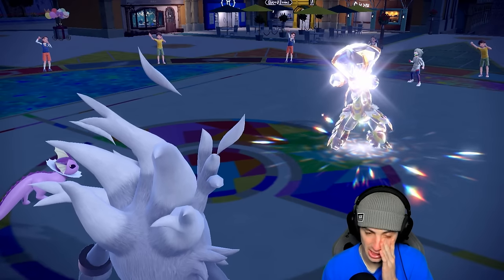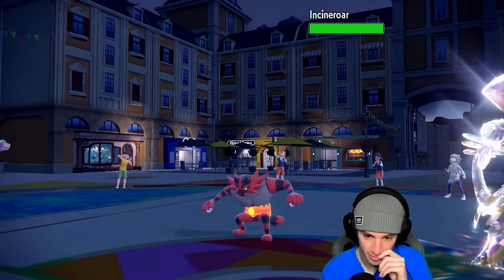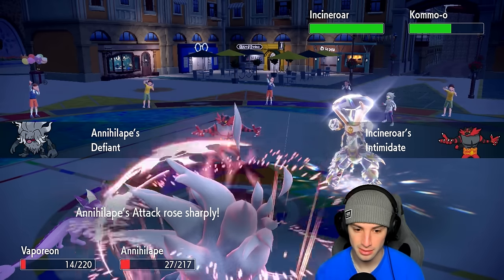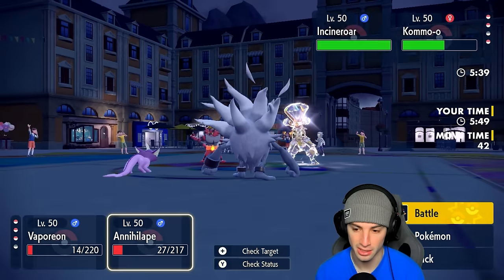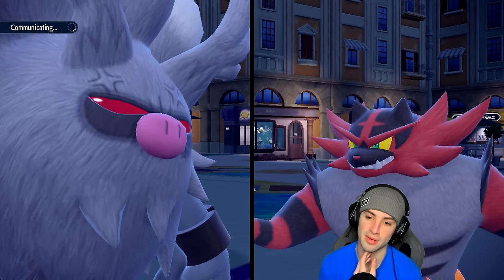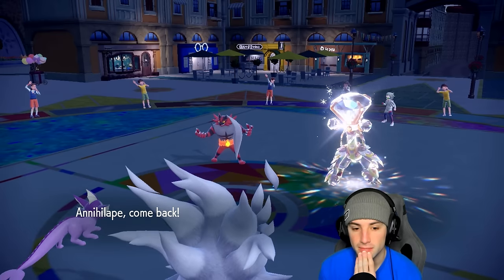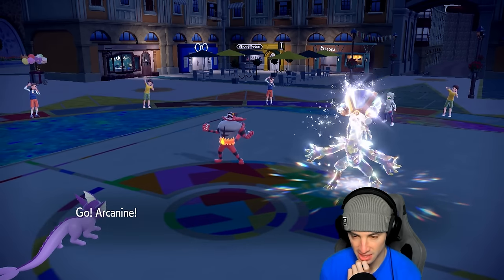Arcanine is in the back — Sinistcha is probably going to Fake us out. We probably want to swap out Annihilape. I'm just going to Protect and swap Annihilape. We're going to need Annihilape with Drain Punch to outspeed, pick up KOs, and get some HP recovery. That's really where we're at right now. Kommo-o is also plus one on Defense which is scary.